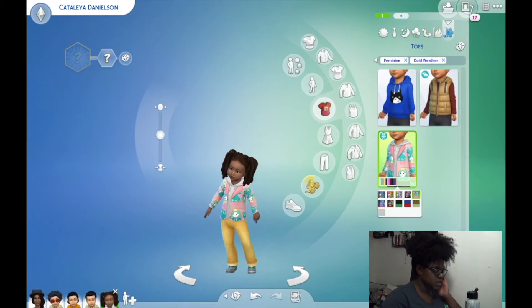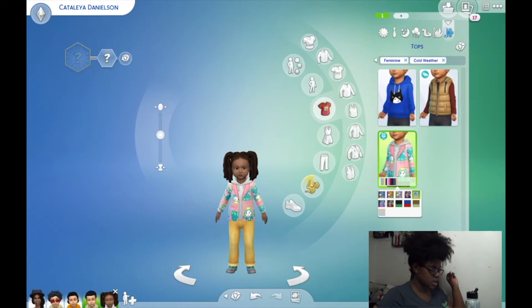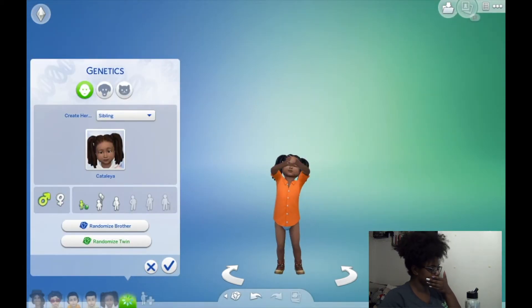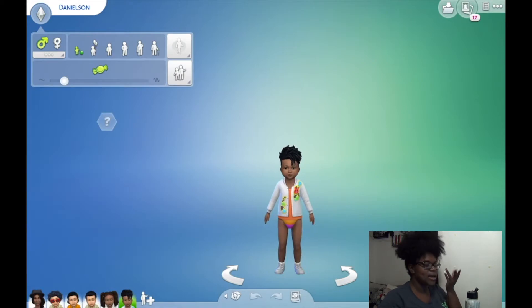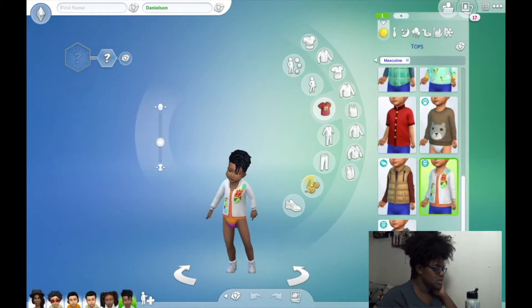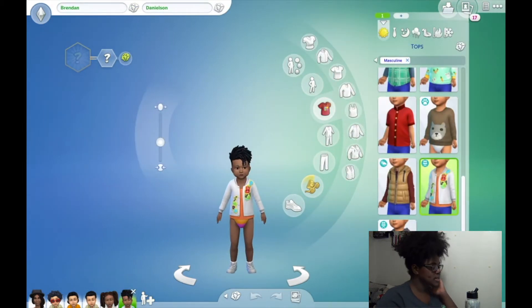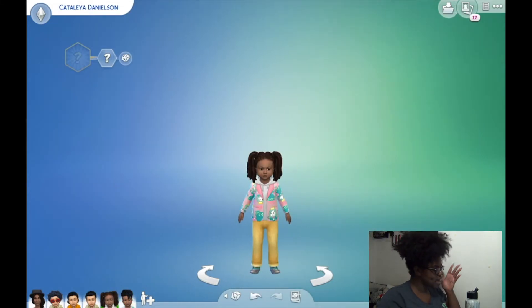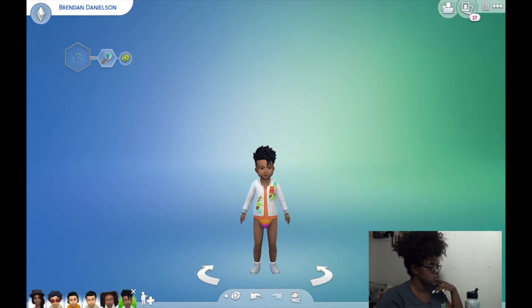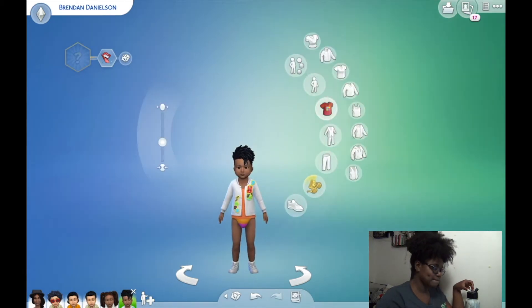We have four kids already. Let's make another child that looks like Catalaya — her twin brother. We'll play with genetics and make Catalaya's twin brother. Look at him, he has little dreads too — this is beautiful! His name is Brendan, Brendan Danielson. Wait, we didn't give Catalaya a trait — we have to go back! Catalaya's randomized trait is inquisitive. Now Brendan is also inquisitive — we can't do that, so we'll randomize again. Brendan is fussy. This is going to be a problem child!